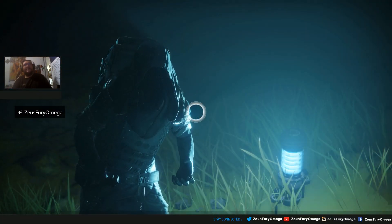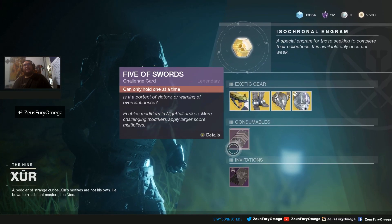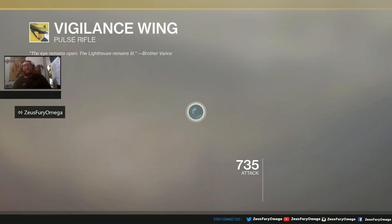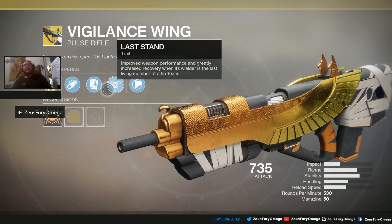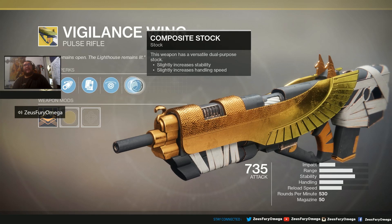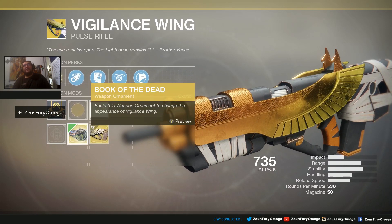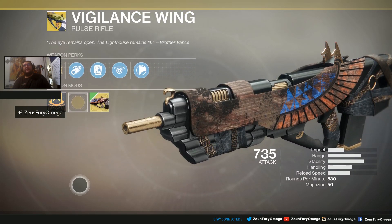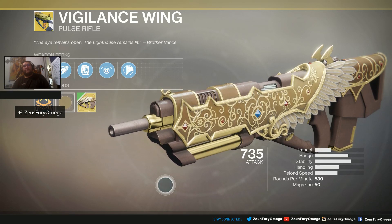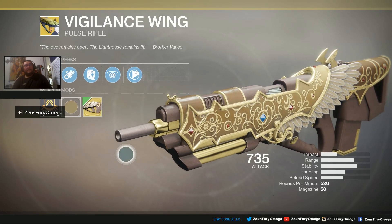Shadowkeep next week, baby! All right, let's see the exotic gear. As per normal, faded, engrams, consumables, invitations — blah blah blah. But we're here for the exotic gear. First up, weapon of the weekend — one of my favorite pulse rifles, the Vigilance Wing. Everybody knows the Harsh Truths perk, Accurized Rounds, Alloy Magazine, Last Stand, Composite Stock. This bad boy comes with the catalyst, which makes it awesome. It also has the ornaments Book of the Dead and Heaven's Vigil. I haven't gotten the same one yet — I'm waiting for that to rotate in the shop. We'll see what changes happen next with Shadowkeep, with the ornaments and everything.